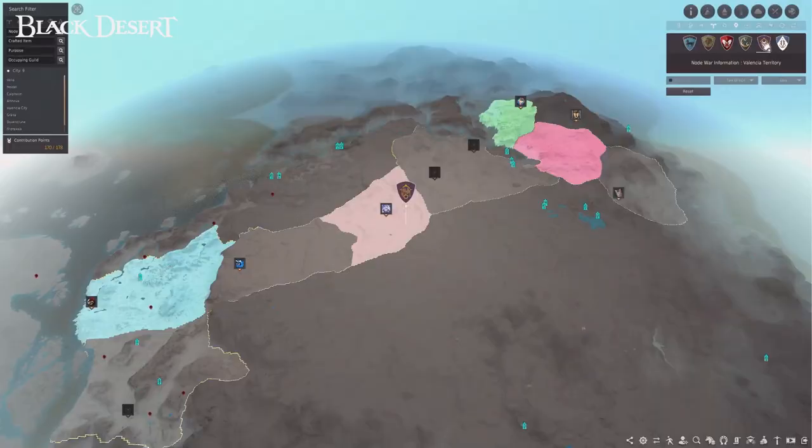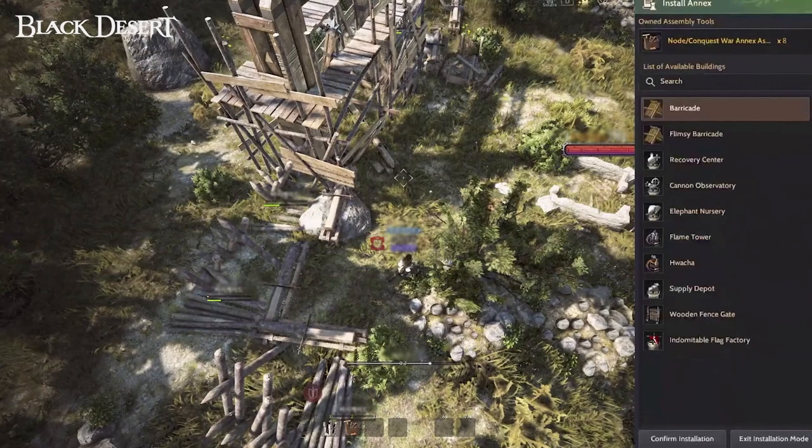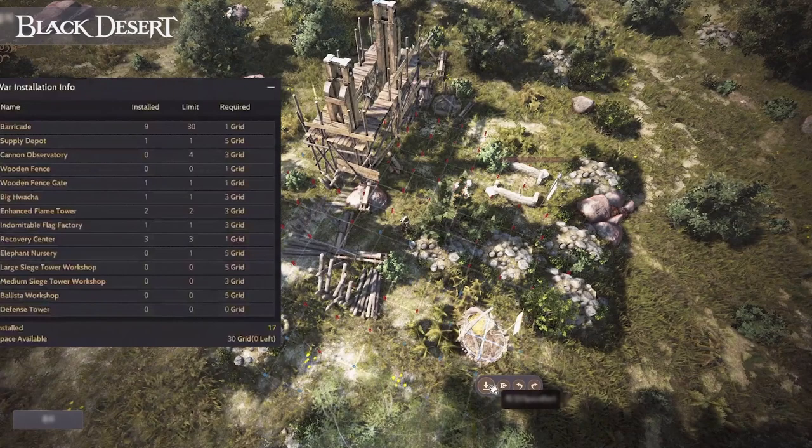Then check what region the node takes place in. If it's within Valencia, you'll need to go on the server Valencia 1. For node wars in Serendia, you'll need to be in Serendia 1, and so on. Once you're in the correct server, open up the map and make sure you're within a safe zone. Click on the node war information icon and click the node you want to place on. You will then be taken to that location, and when you arrive you will notice that you're in spectator mode. Within this mode, you can freely place the fort — find a strategic vantage point before placing it.